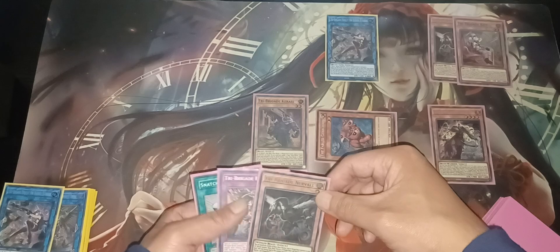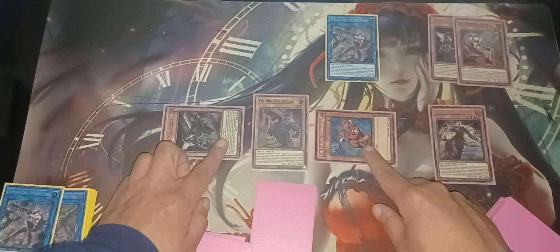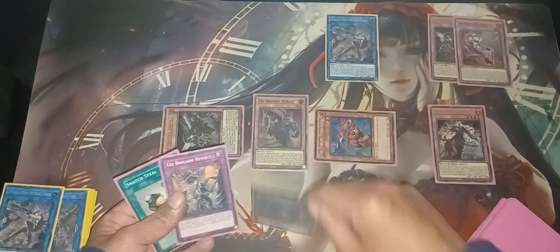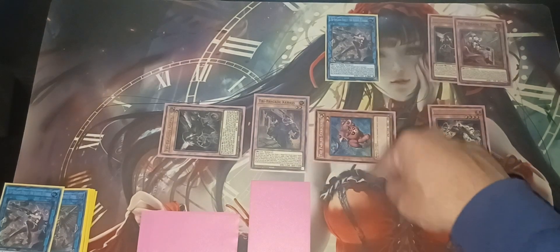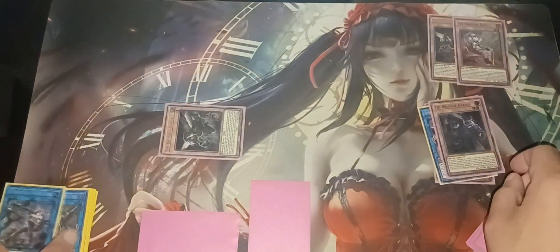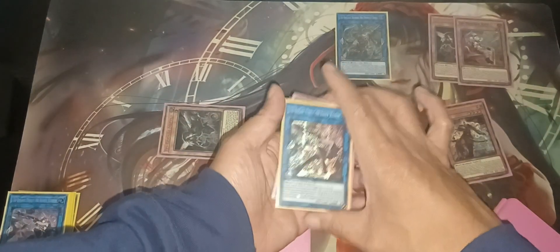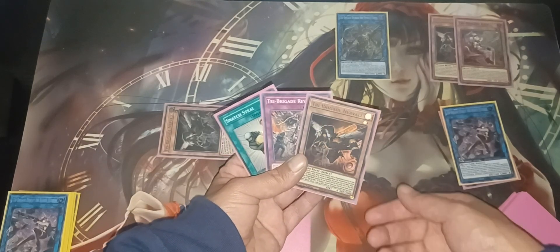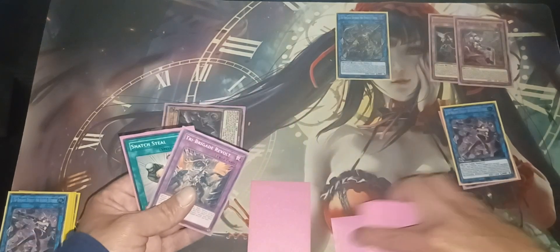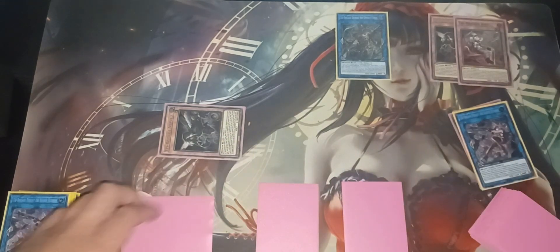Blossom lets you special summon a level four or lower in defense mode — it's a 2000 DEF monster. Then link into Ominous. When Blossom is sent to the graveyard I can draw one card. Drew another Nerval — one of these cards must be put back to the bottom of the deck, so I'll go with Nerval. Set the Revolt, keep Snatch Steal in hand — no need to play it right now.